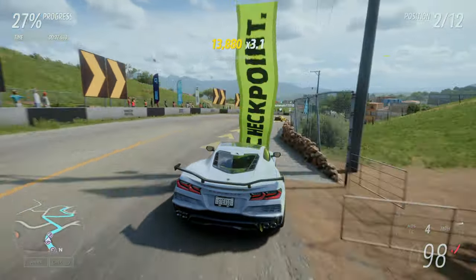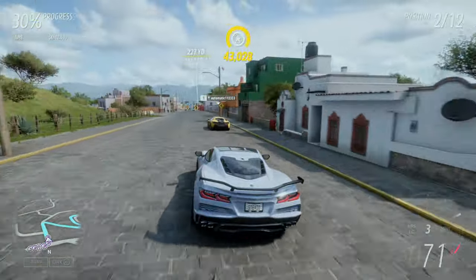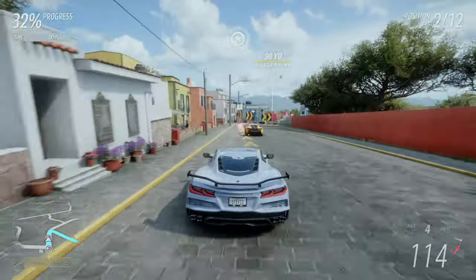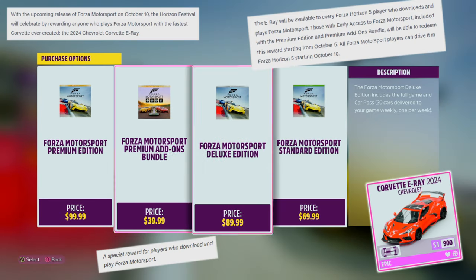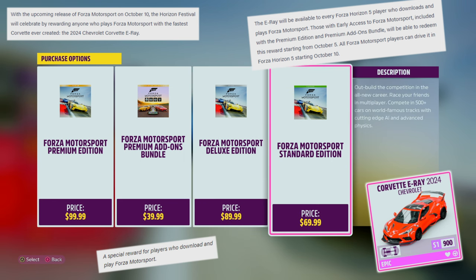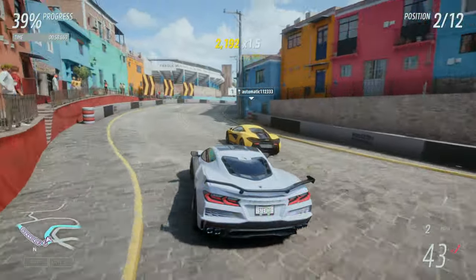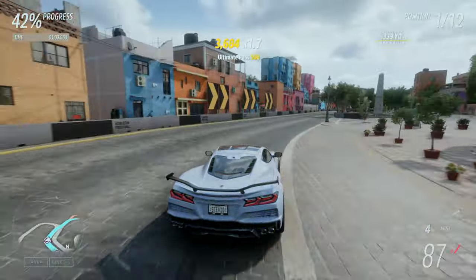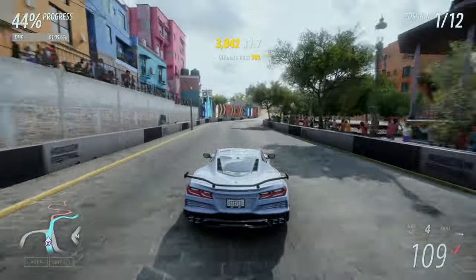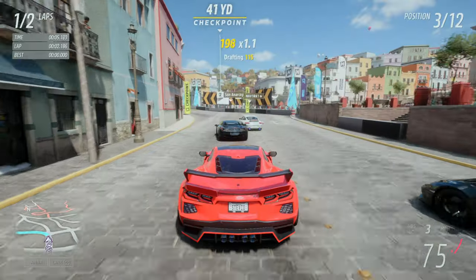So how the heck do you acquire it in the first place? I'm sure some people know already. People are gonna love this, others are gonna hate it. But it'll simply be added to your garage after you download and play the new Forza Motorsport. And no, it doesn't matter how — that can be through Game Pass or Standard Edition. But today's October 5th. To get it right now, you'd need the Premium Edition, which gives you that early access. Otherwise, you're gonna have to wait till October 10th. But no matter what, after you download and play Forza Motorsport, the next time you get onto FH5, you'll see the E-Ray added right into your garage.